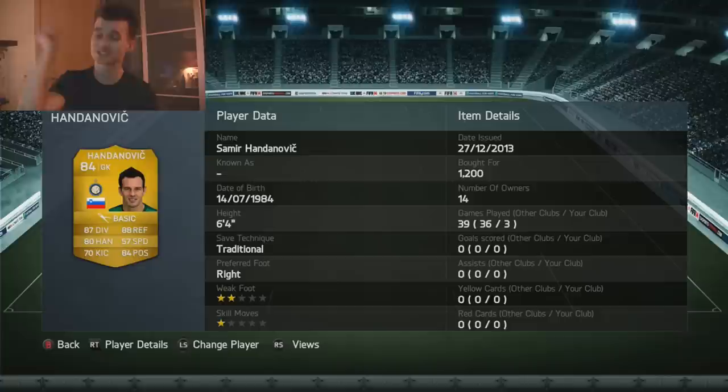I'm going to kick it off with my goalkeeper, Samirhan Danowitz. 87 diving, 80 handling, 70 kicking, 88 reflex, 84 positioning — insane stats — and the save technique is traditional. 6'4" height, and I got him for over 1,200 coins.